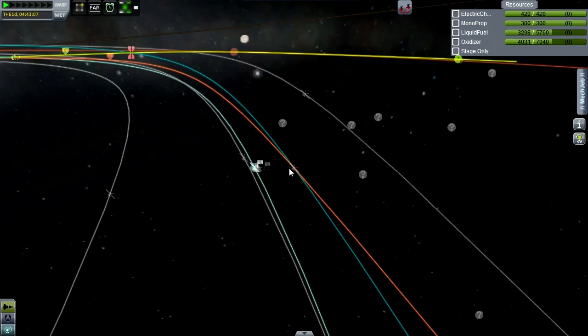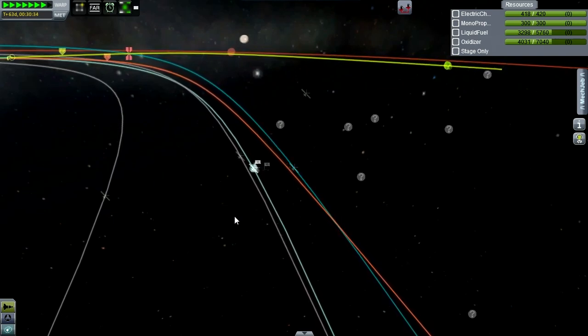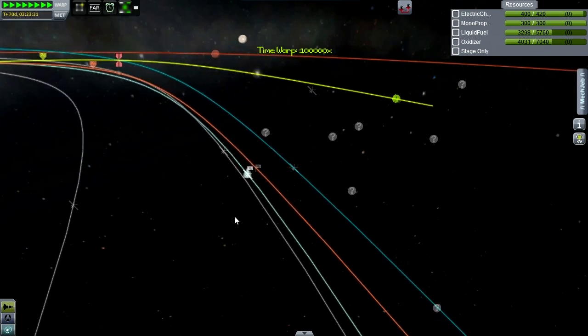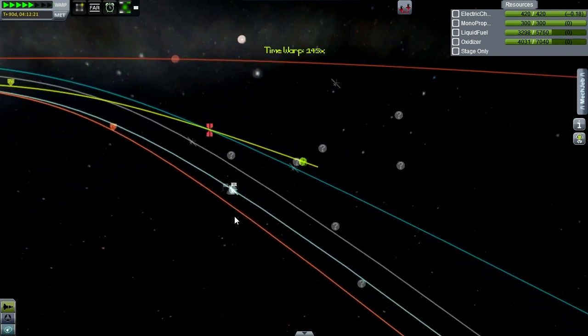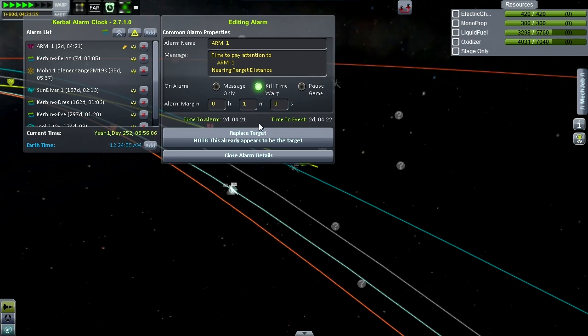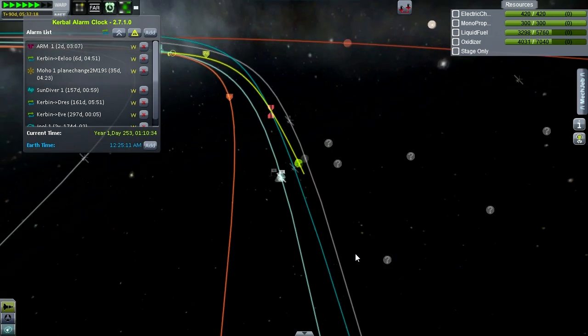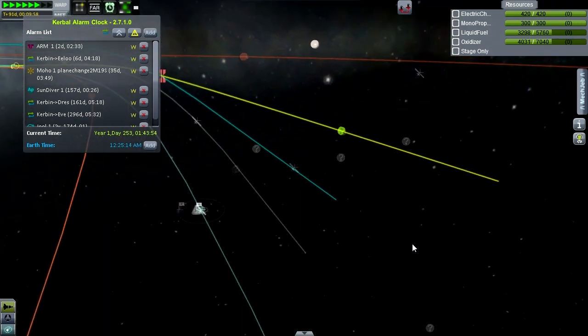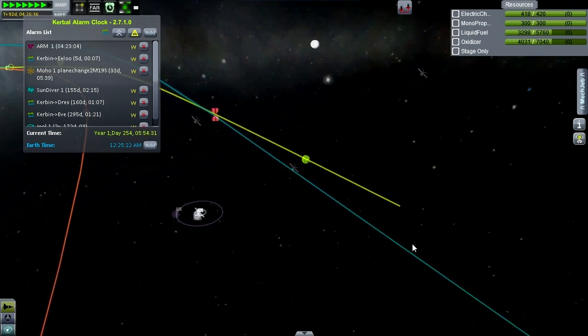Here we are back at ARM-1, time warping ahead to reach the alarm setting. Once we get to the target distance, we should put the brakes on. Nearing target distance — it didn't say what the time alarm was. Just going to eyeball it here. We'll get close to our approach.